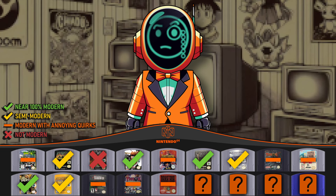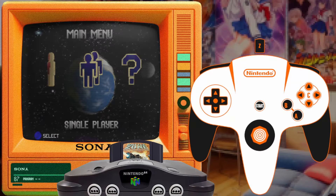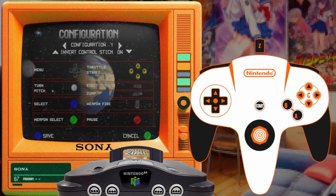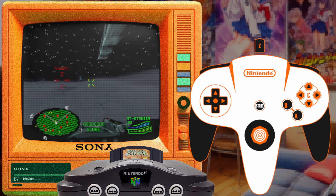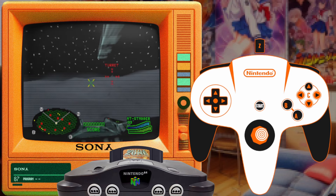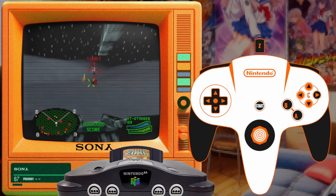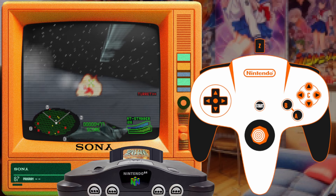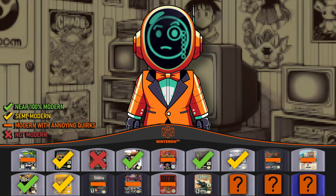Also from 2000 is Battlezone: Rise of the Black Dogs, a vehicle-based shooter — first person, so it counts. This game has the same issue as Daikatana: the only option resembling modern controls forces you to use C buttons for movement while aiming with your left thumb. How did so many developers get this backwards? At least most let you switch to D-pad, but the ones that didn't are sad given how close they were. There is auto-centering here, but at least you can choose to invert or not invert the Y-axis. On emulator with a modern controller these are at least salvageable by remapping; on original hardware you're out of luck. Again: modern controls with annoying quirks.